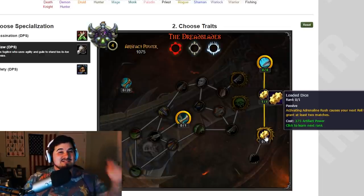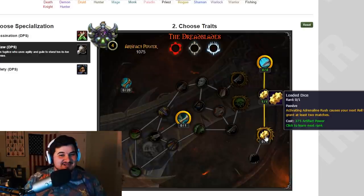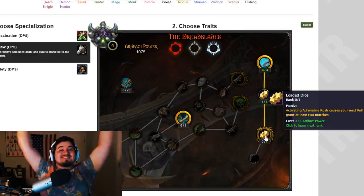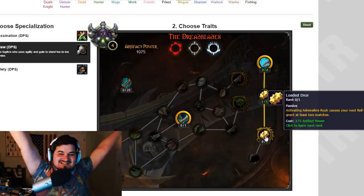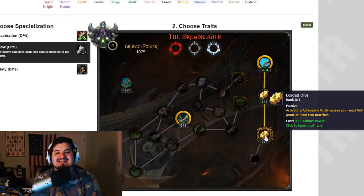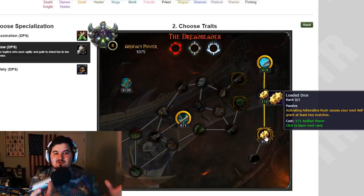Then we have a major trait: Loaded Dice, which a lot of you were talking about in the forums. Blizzard actually listened! Activating Adrenaline Rush causes your next Roll the Bones to grant at least two buffs. I think 'two matches' means two buffs you can roll, which is awesome. When you use Adrenaline Rush you'll guarantee yourself two buffs — in PvE that means you just need two buffs to start dealing real damage, and in PvP you'll have a better lineup.